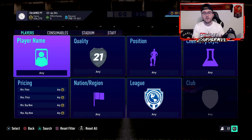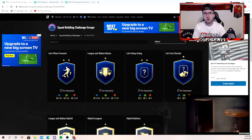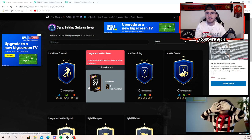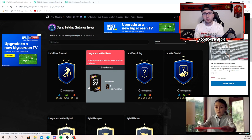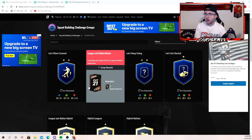The first method is silver trading. The reason I show silvers first is because you can use it with 500, 600, or a thousand coins — you don't need many coins to start. Silvers do well at the beginning of the year because there are no league SBCs yet to give silvers value. The silvers you want to trade are the ones that go into SBC solutions: the 'Let's Move Forward' SBC, the league and nation basics. These are SBCs people complete at the start of the year to get their clubs going.